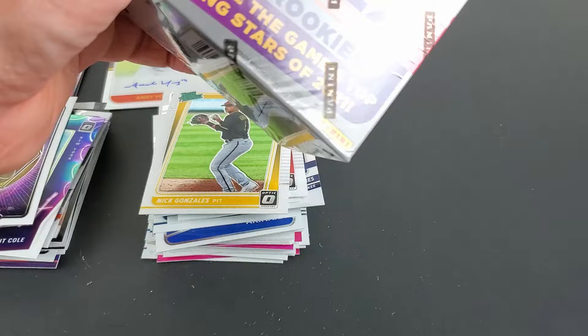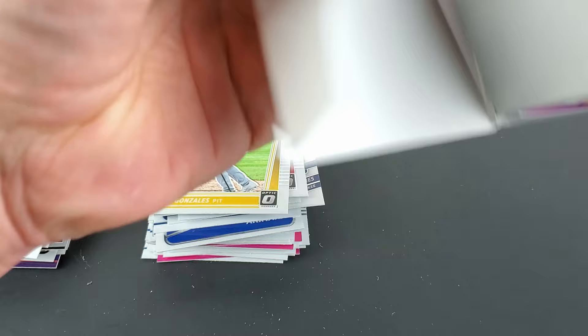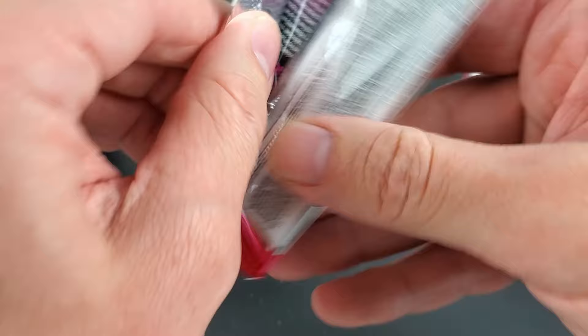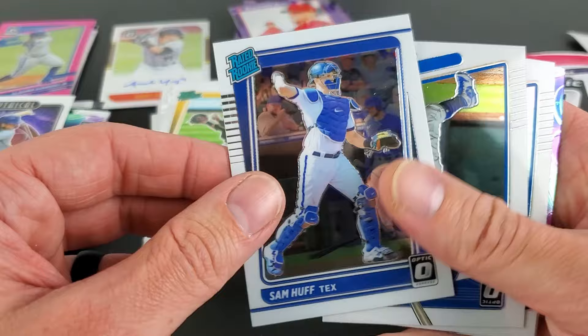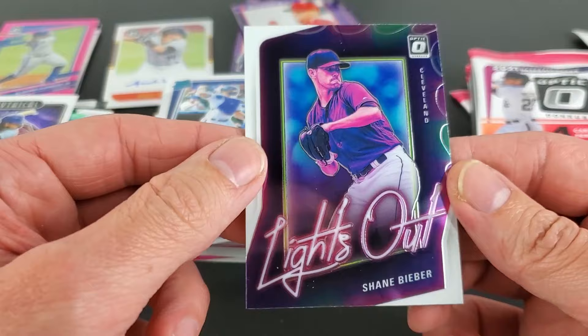It's almost like — what's better odds for the money? I'm not quite sure what a hobby box is going for but you can do the math on five blasters. I just figured I'd spend some money. Sam Huff — that's a big decent name for the Texas Rangers. Mookie — hopefully not Trevor Bauer. Shane Bieber Lights Out — there we go.